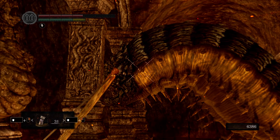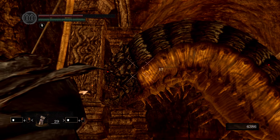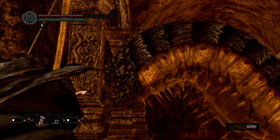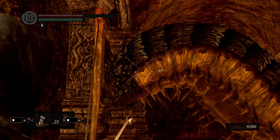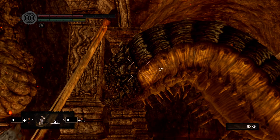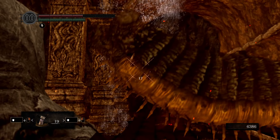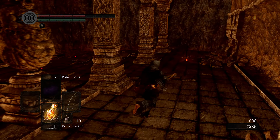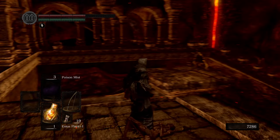Today's episode is brought to you by archery — keep your enemies at a distance. We have just enough arrows, I think, to clear out this issue. But my worry is that once we rest here, all the demons upstairs are going to respawn. But that might be the sacrifice we have to make.